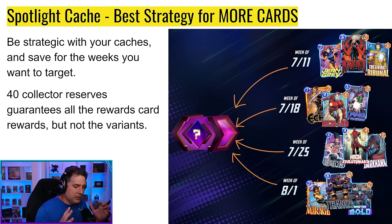Strategically, don't just hoard caches — save them for weeks targeting the cards you really want. 40 collector reserves guarantees all rewards, but that's 480 collection levels. For example, if you want High Evo and Darkhawk, save 40 reserves for that week. If you pull both, carry the rest to the next week — don't blow them on Legion if you don't want Legion. There's luck involved: if you high-roll Jean Grey on the first pull, you have a 33% chance at Null on the next. Being cognizant of which weeks to target is super important.